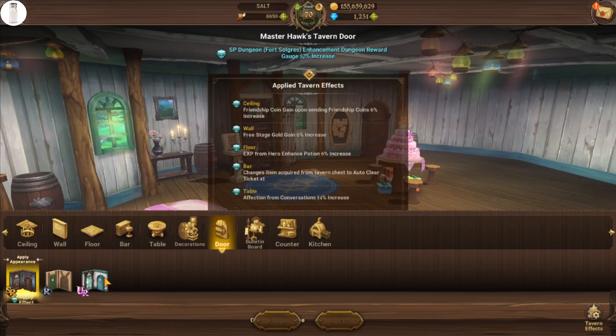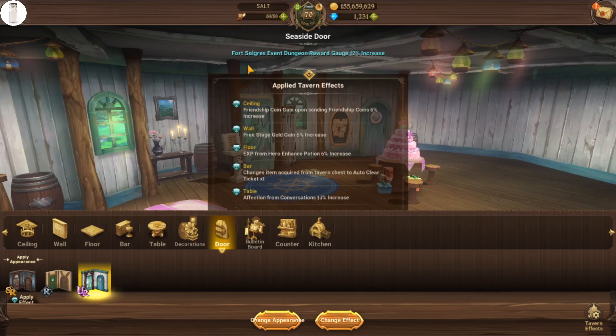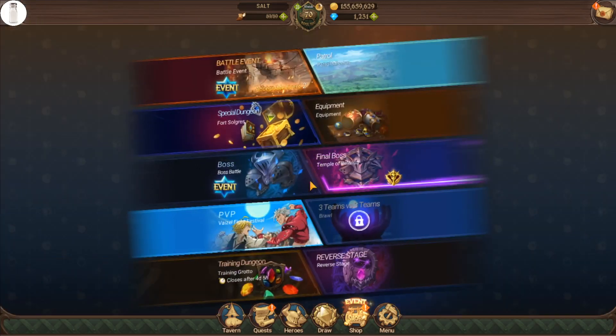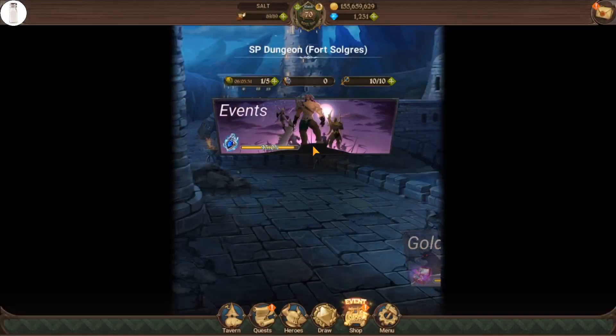For most of you, the very important one is going to be this one right here, which is the one we just got for free — Fort Sulgris event dungeon reward, gauge 12% increase. What you want to do is click the change effect button. You don't have to change the appearance if you don't want to, but make sure that the effect is actually active.